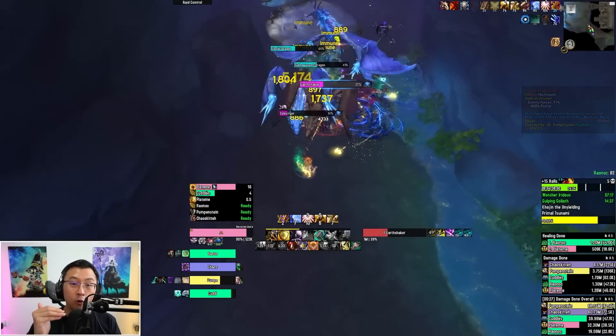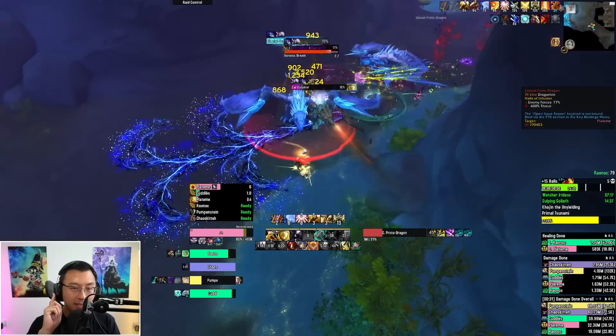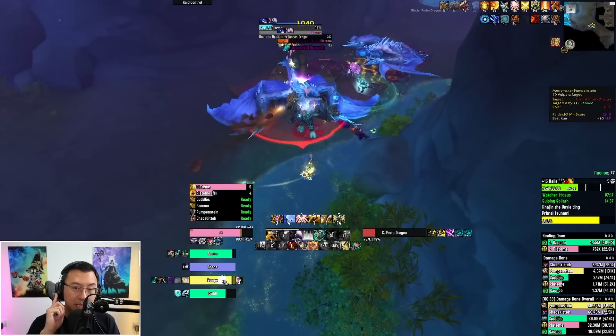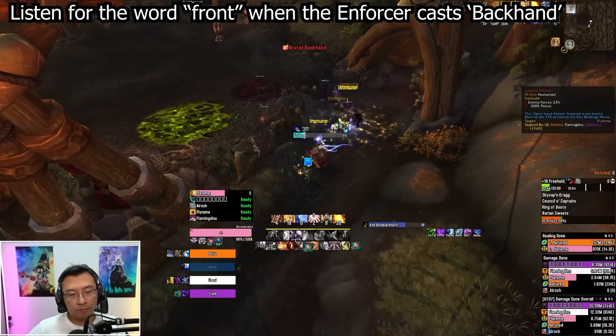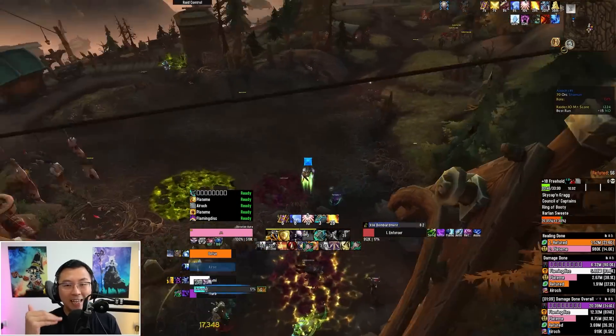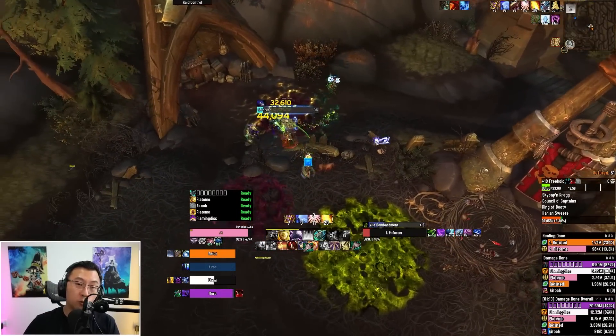On top of that, I added an audio cue that literally says 'front.' Listen carefully for the next few seconds as this mob does a frontal to see what I mean. I will explain in a later part of this video how to install the audio pack you need to have this audio cue work for you.